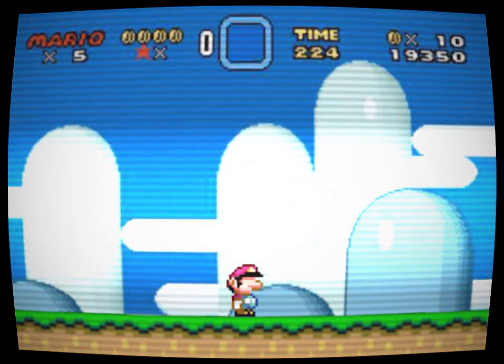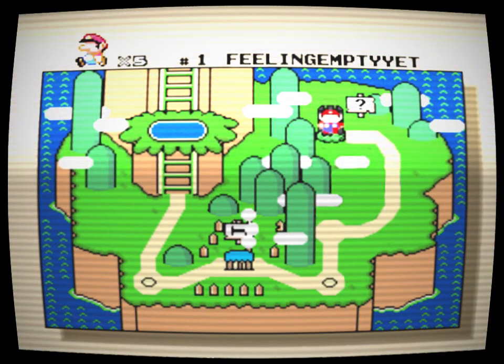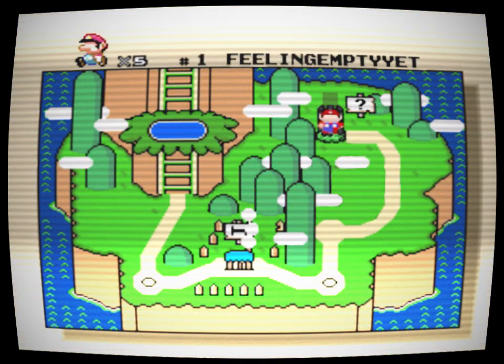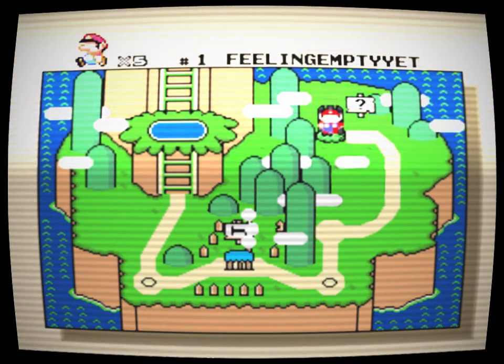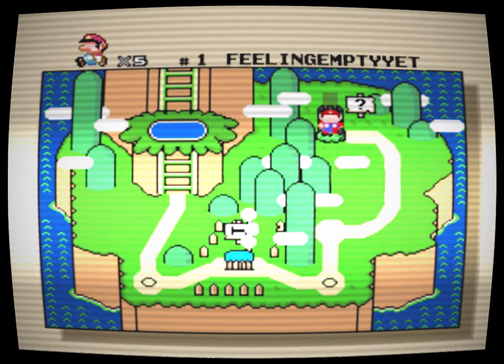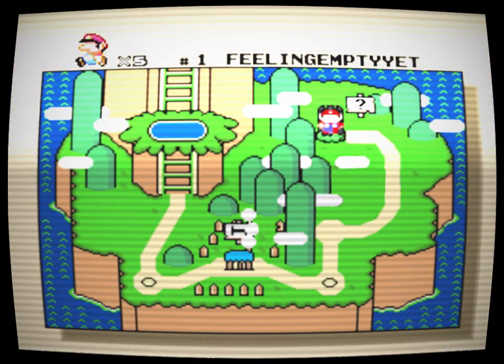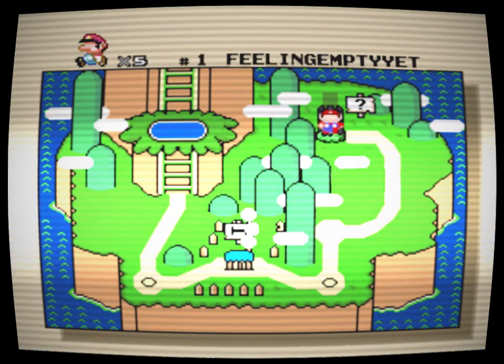The other level on the left was already completed, so I went to Iggy's castle. The sign had been replaced with a simple question mark, which I thought was kind of clever. The water around it was darker than usual. The title of the level read: 'Number 1 — Feeling empty yet?' I got it — I could see a question mark at the bottom, obviously asking me a question. I answered my computer, assuming it could hear me, by saying yes. I entered the level.